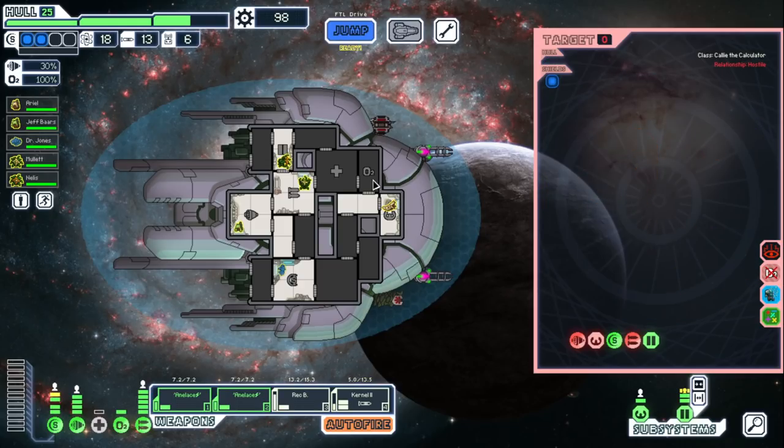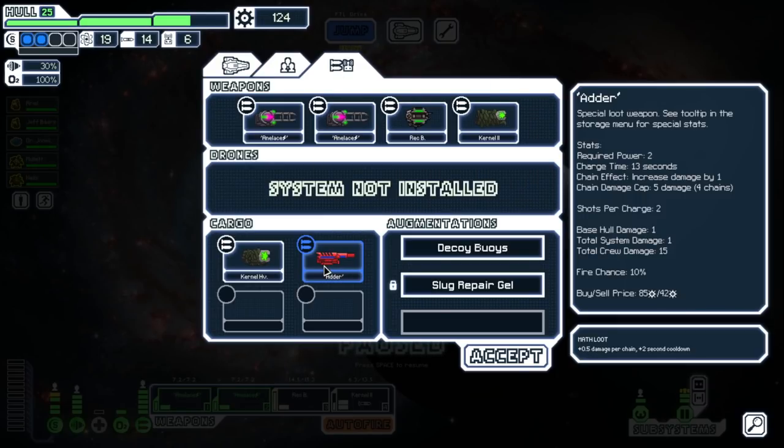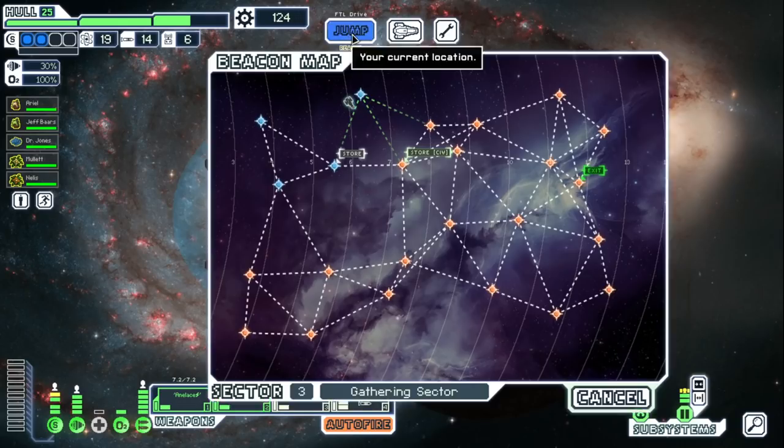Have fun in math heaven. We got the adder. Last time we got that crazy beam, right? Adder. Special loot weapon. 2 power. Oh I get it - adder as in addition, not like a snake adder. 2 power, 13 seconds, 2 shots. Increases damage by 1, though. That's kind of cracked. Yeah, that's pretty lit. It's also got a 10% fire chance, which is pretty small, granted. I'm going to put this on once we start phasing out this stuff.